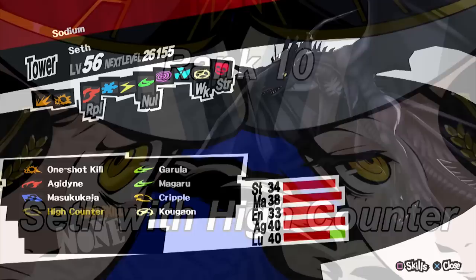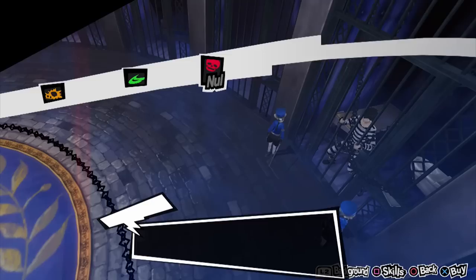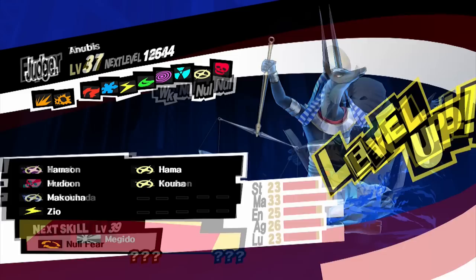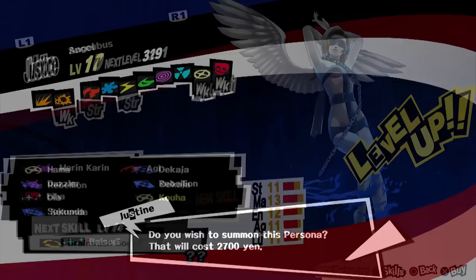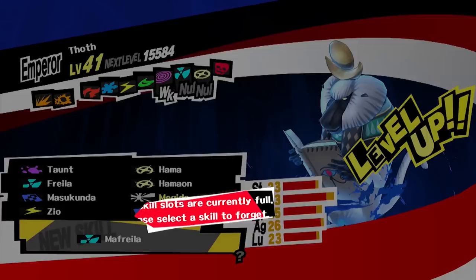Finally, we are at the last rank, which is Seth with High Counter. Seth is a group fusion requiring four personas: Isis, used before in fusions; Thoth, which is found in the fourth palace or in Mementos; Anubis; and Horus. First, let's create Anubis, which surprisingly requires early personas — Pixie and Angel. In case you don't have Angel, you can create it using Succubus and Arsene. With these two, you can create your Anubis.